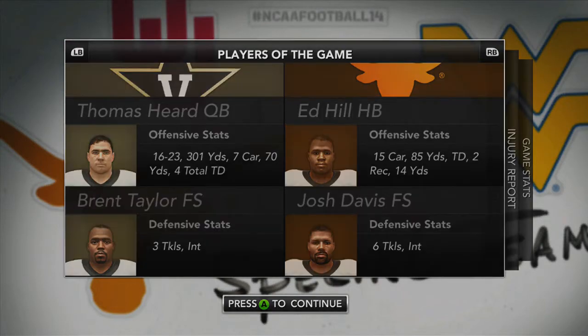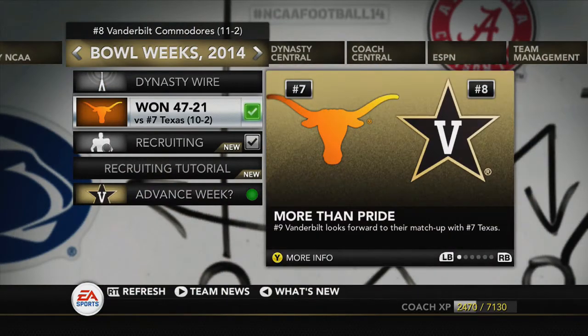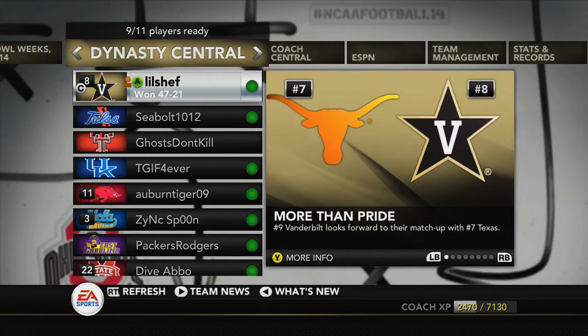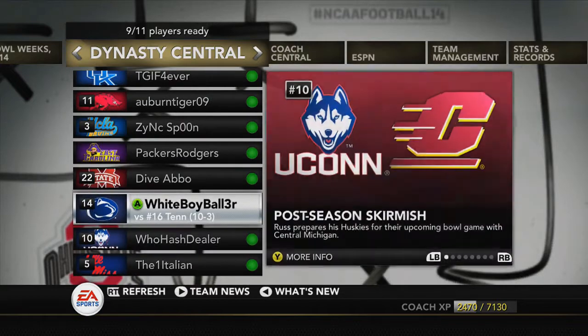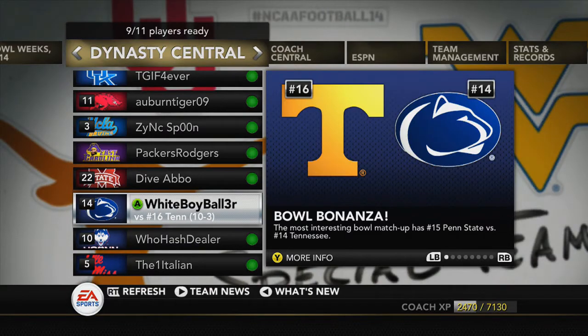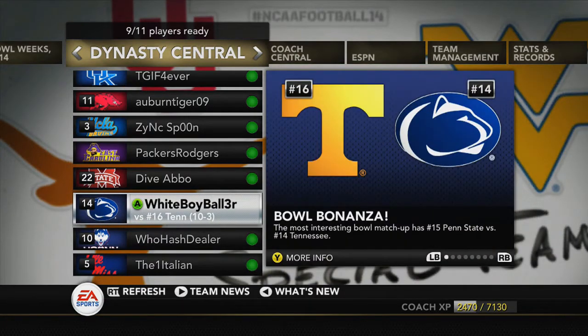All right guys, just got done showing the highlights from my Texas game — a lot different than last time. I think I figured them out. Now looking at the other results: nine out of ten games played. There was an issue with the Tennessee/Penn State game — they had connection issues. Tennessee was having trouble connecting so they offered to be dropped from the dynasty so Penn State could play.